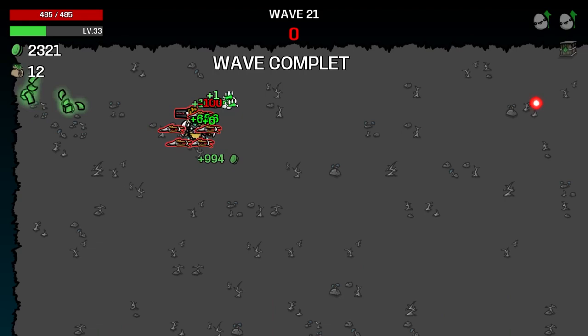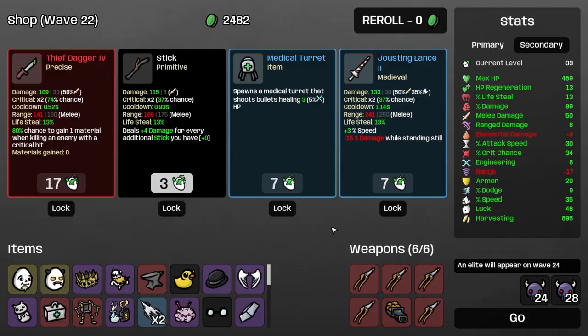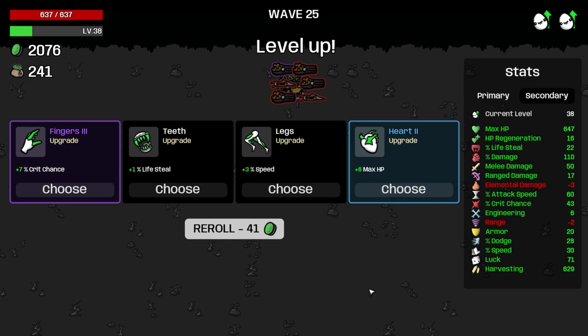Harvesting went down by quite a bit. Handcuffs again — just kills us, so let's not take that. Take range damage, take speed. Really would like a ricochet. Not a gnome — take crit chance though, sure. And dodge — those are fine. I think we take a metal detector.